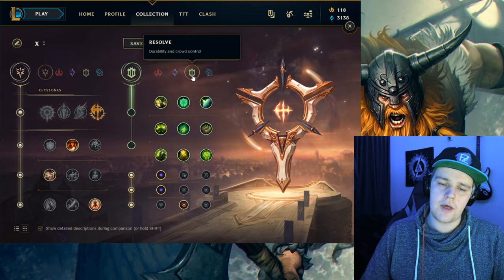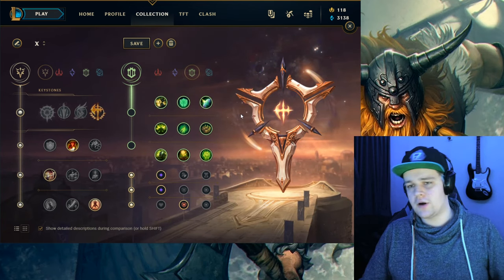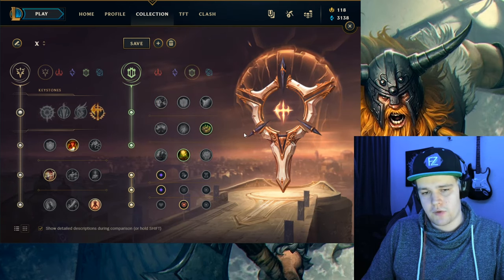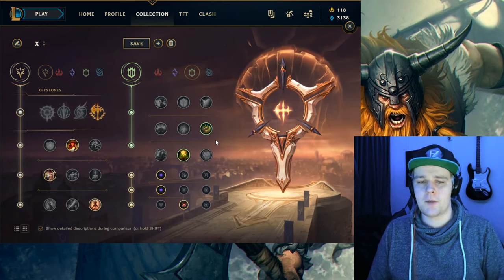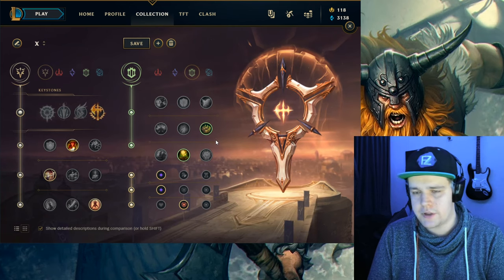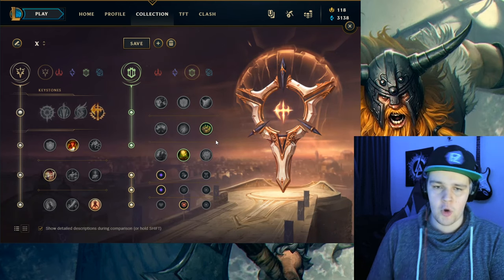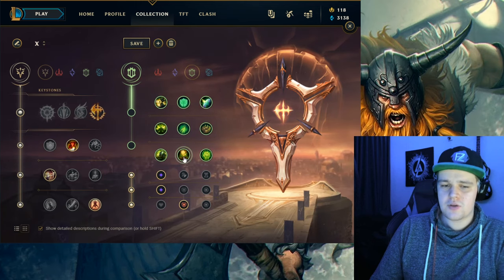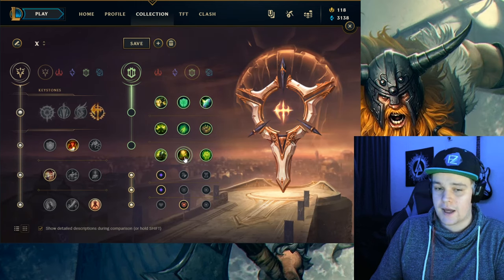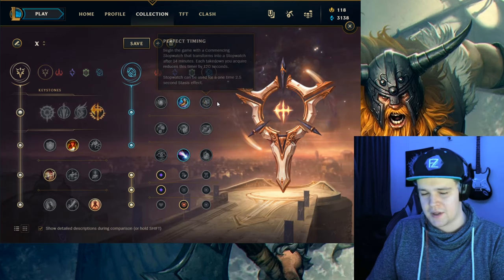The other option is if the enemy team is more duel-heavy and really wants to be in your face from a very early stage — then getting Bone Plating and Revitalize can really up the potential to 1v1 those types of champions. This usually doesn't happen because in most cases Olaf has the advantage. A very mobile enemy team requires Approach Velocity, so if the enemy basically can't get away from you and wants to duel, pick Bone Plating; if not, just get Approach Velocity, which will be the case most of the time.